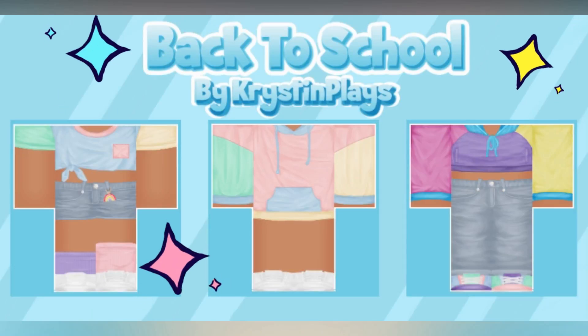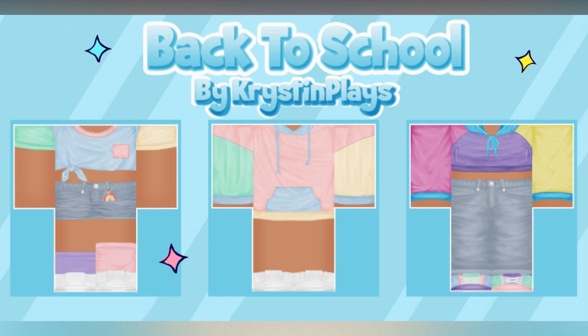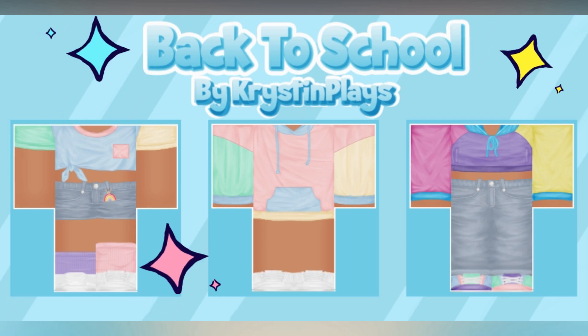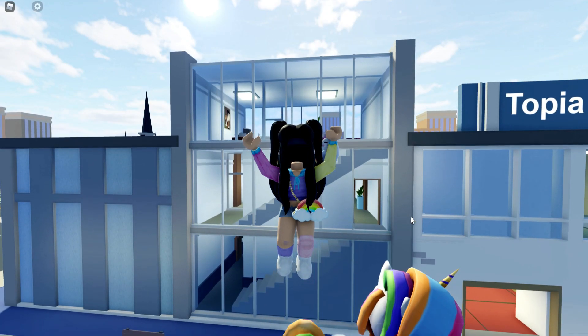A brand new back-to-school mini clothing line just dropped, which includes three color block outfits to choose from. Each outfit contains two pieces, so make sure to check out all the links in today's video description, or you can find them all in the Kristen Place Roblox group store.